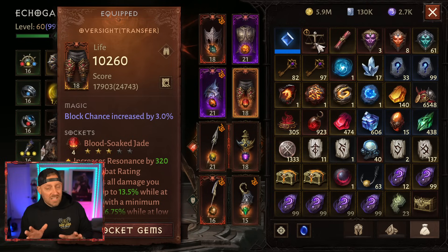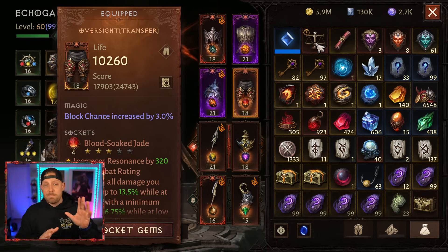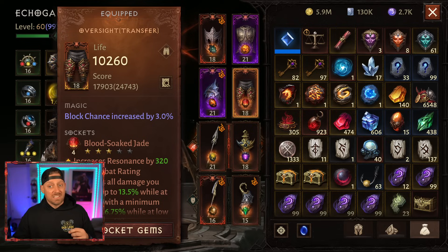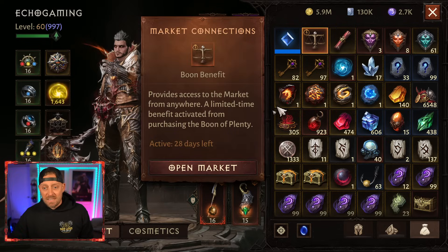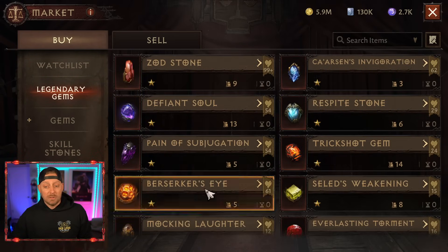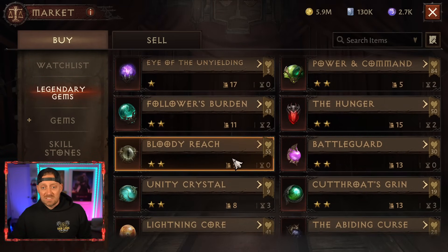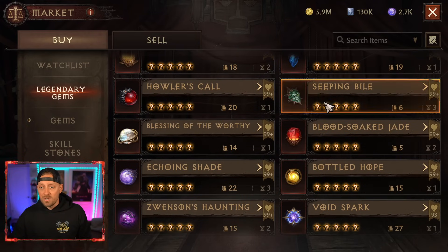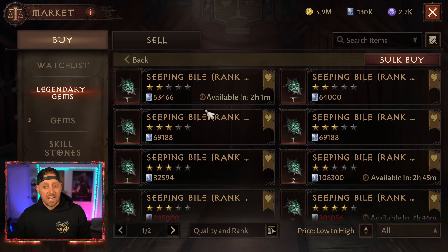If you saw my previous videos, there could possibly be some new gem systems coming to Diablo Immortal, so we have to take this with a grain of salt as to how important the Taloric Pearls are. But even with that said, let's open the market and take a look at some values. I want to see what a two out of five-star Seeping Bile is going for and a two out of five-star Blood Soaked Jade.